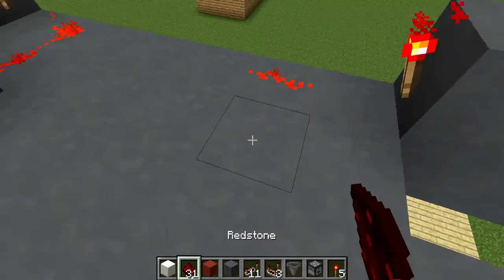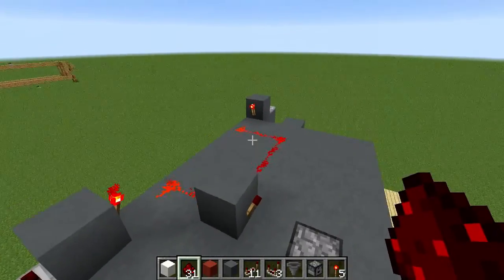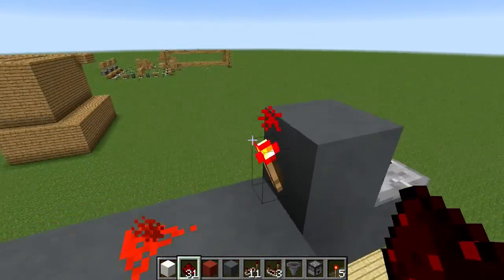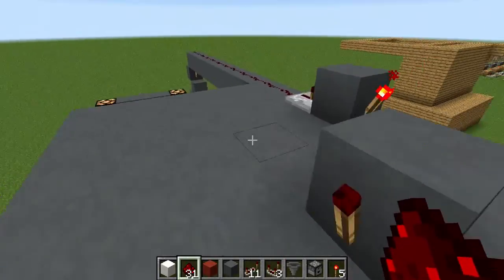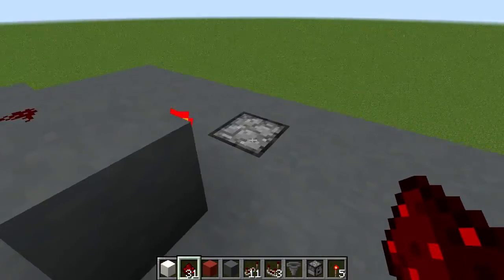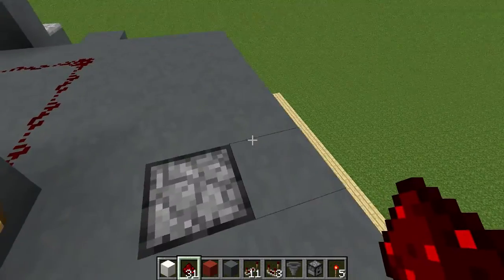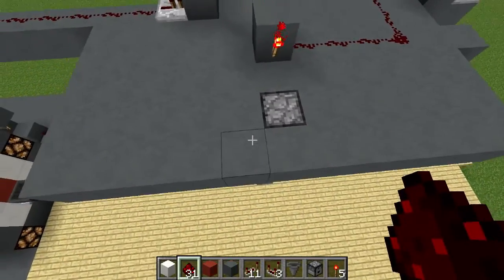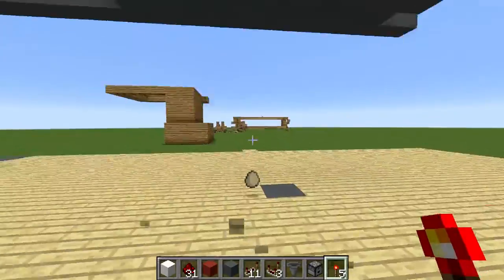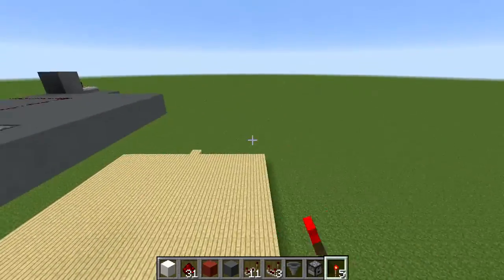Once both parties stand on a pressure plate, say if this side stands on a pressure plate, it'll make this torch go out, which will make this side go out. And then say this side stands on a pressure plate — while you're both standing on a pressure plate it'll activate this dropper, which will drop your eggs or whatever you want to use to play with. So if I set that up again real fast, it should drop an egg. And that's basically all there is to it. You just copy that design to the other side and that's it.